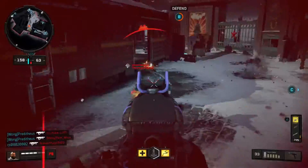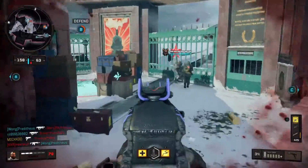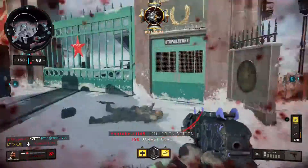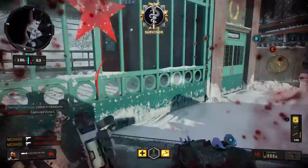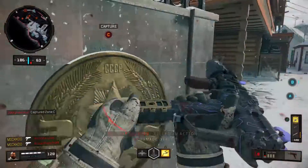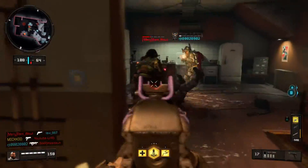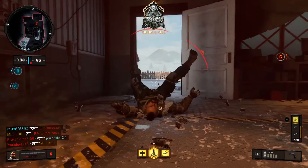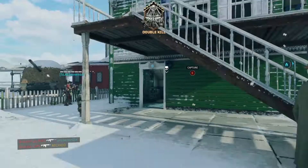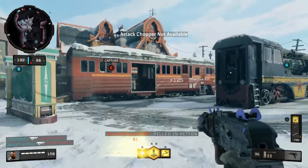The two things that are crucial when playing Nuketown are the Stim Shot in your create-a-class and the Ruin specialist. You want to make sure you select Ruin as soon as possible because quite a few people are catching on to how good Ruin is on Nuketown. As soon as the loadout menu starts, be ready to press on Ruin immediately. If you take these two things into Nuketown, I can guarantee you'll be improving so much more.